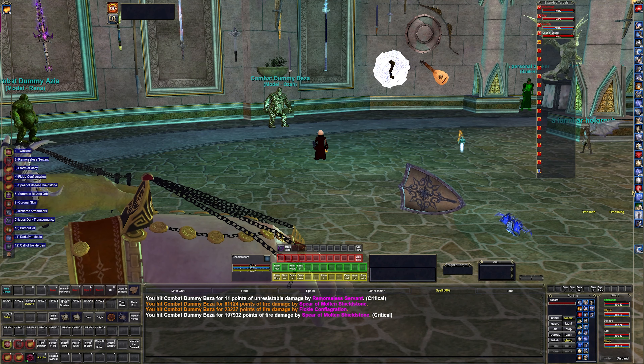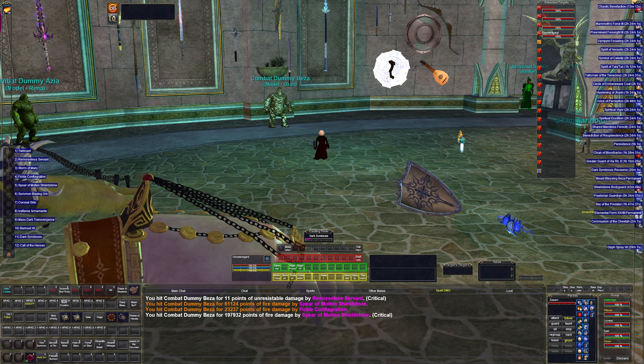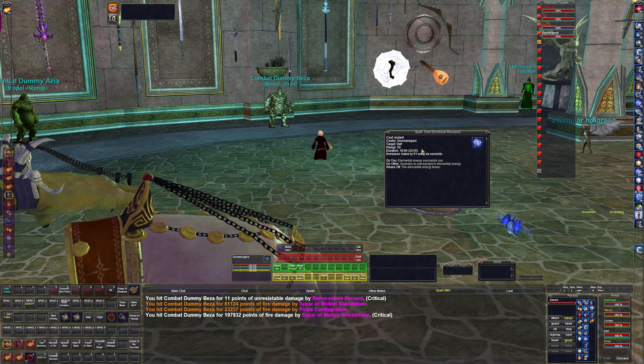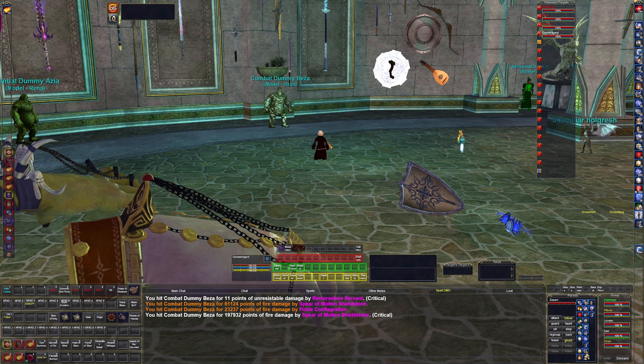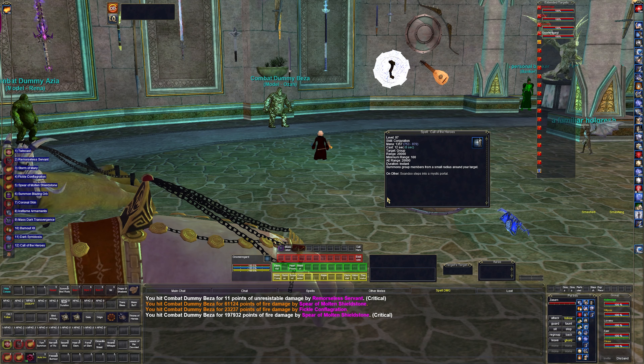Dark symbiosis does mana regen — it gives me 51 mana every six seconds and I think it drains from the pet, or takes a big chunk. I don't even notice it because mercenaries heal it so fast. In the last slot I have call of the heroes — this is the group summon. I can stand right here and call all my characters to me.